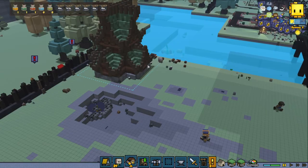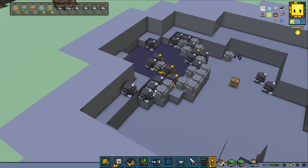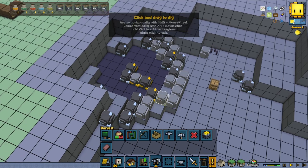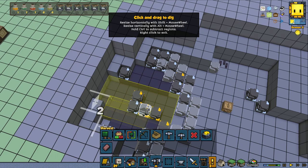Now let's focus on the building like I said. It seems we're getting all kinds of ores from the meteorite — some gold, some iron. So let's mine out a little bit more, and then we're going to get to designing the inside of our building.